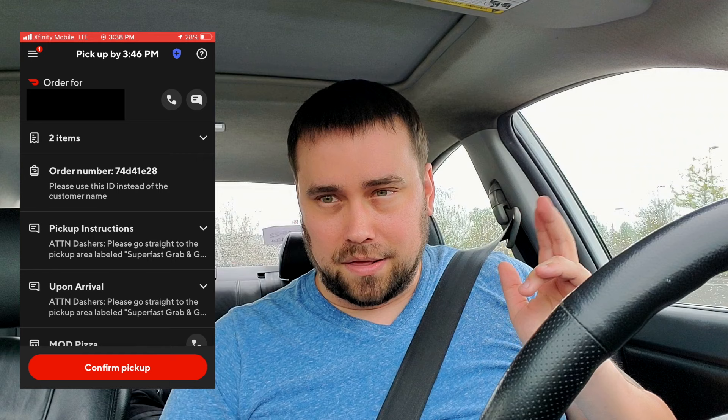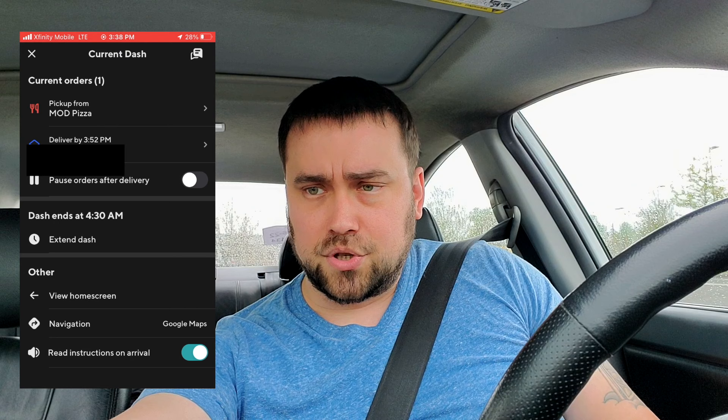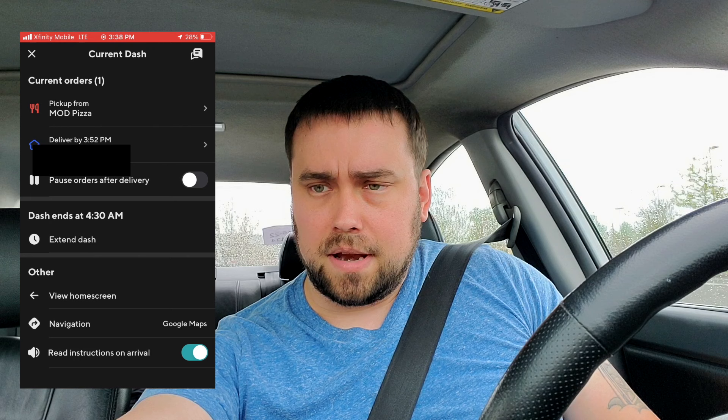I got a Mod Pizza that I'm going to go ahead and accept — it's $5.25, which is typically below my $6 minimum, but it's going really close so I'm going to accept it. I can actually see Mod Pizza from where I'm sitting, so I'm going to hit Arrived at Store. I want to show you a few things in here — up here we have the menu screen showing the restaurant and what the customer ordered. It will also show the customer's address with delivery instructions and what they ordered.